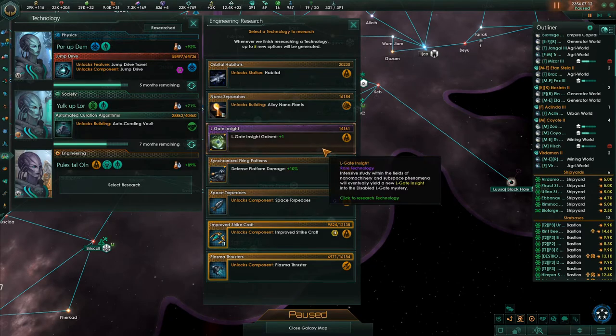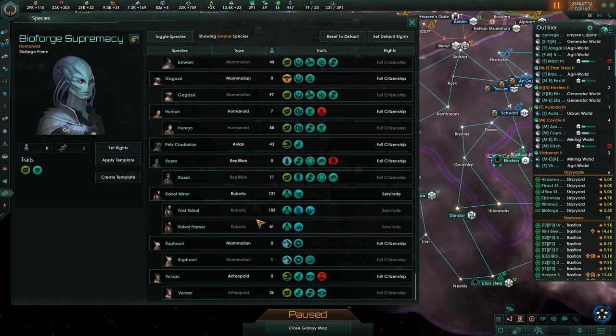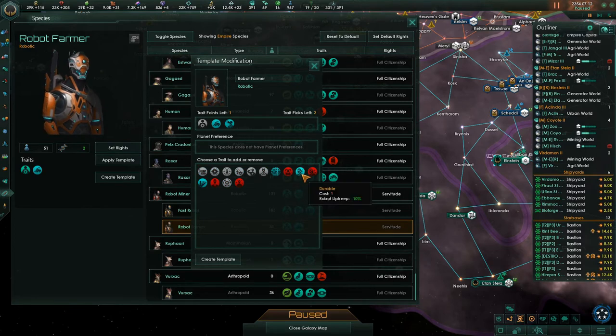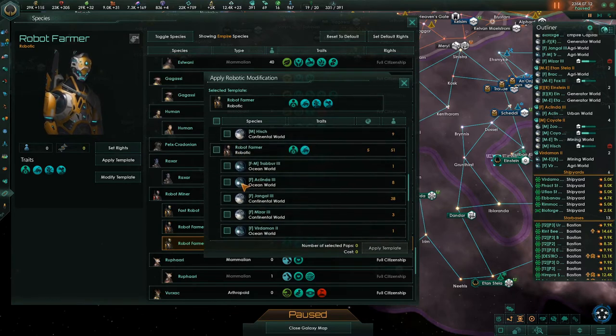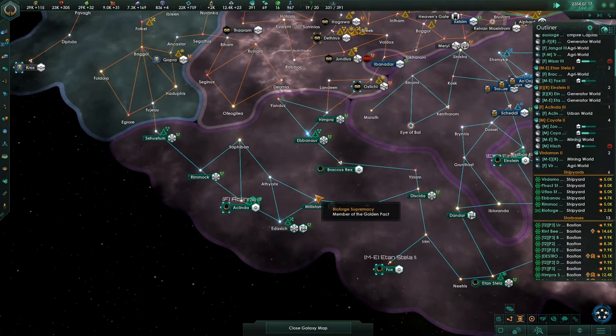Now let's look at our species — robot modification. We have robots: fast robots, farmers, and robot miners. We can take the robot farmer and create a template — we have two more choices. Robot upkeep minus 10%, use less housing, unity from jobs — I always love taking that. And robot upkeep minus 10%. Let's choose that and apply the template to all of our robot farmers. We'll do the same for the robot miners and the fast robots — get them a few more nice traits.